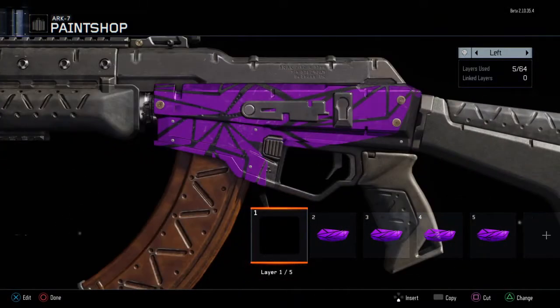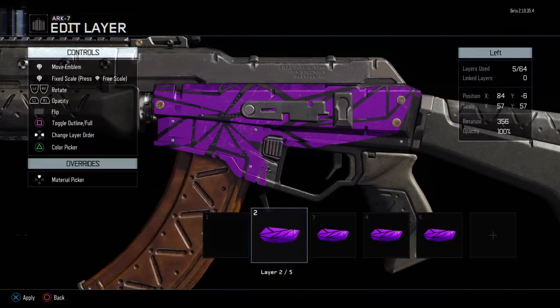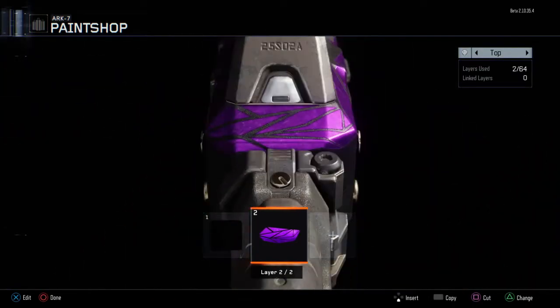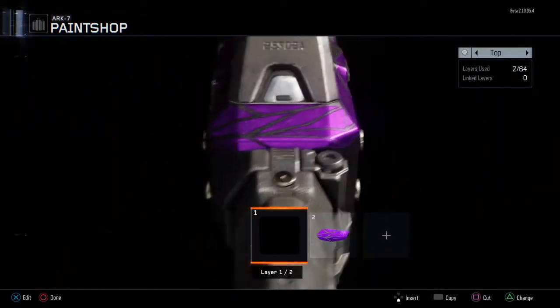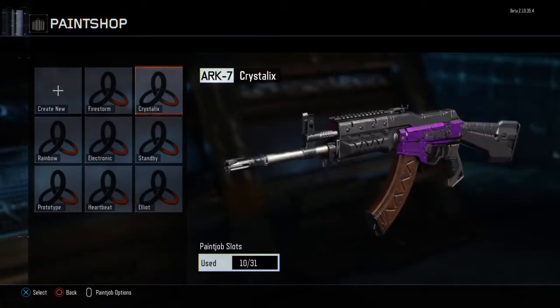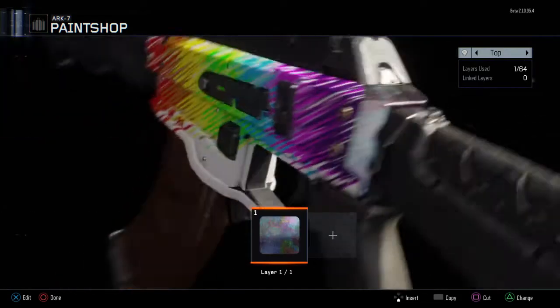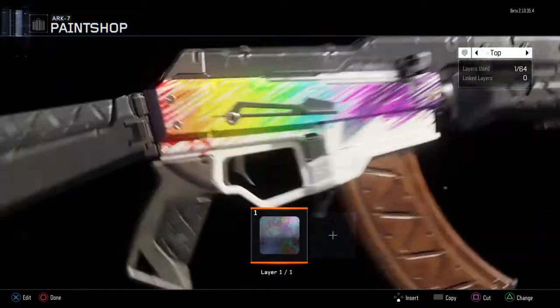This is the Crystallics camo, which uses the pink metal material — because you don't just have colors, there are actual material textures you can use as well. It's another simple one: just a black background with purple crystals, and I think it looks pretty cool. It's a lot like the Royal camo from Advanced Warfare. Anyway, this is the Rainbow camo — it's very simple, just using different colors copied to the other side.